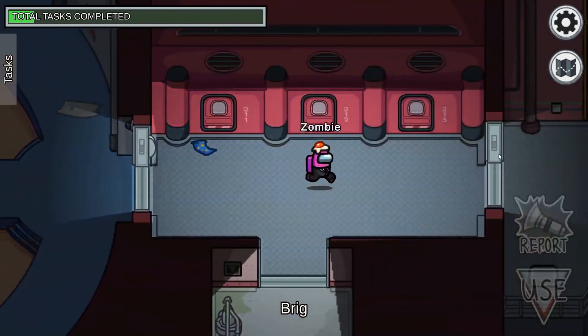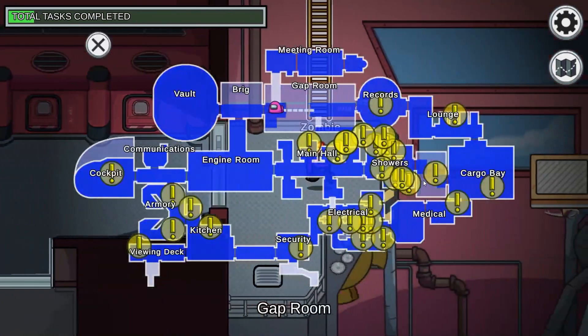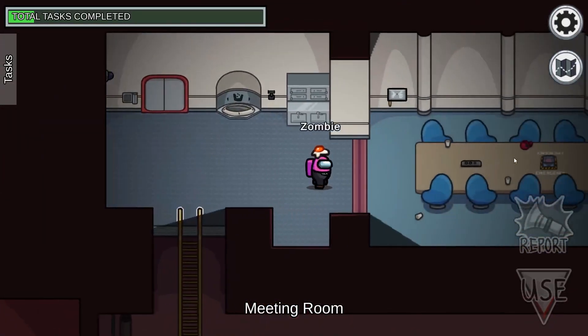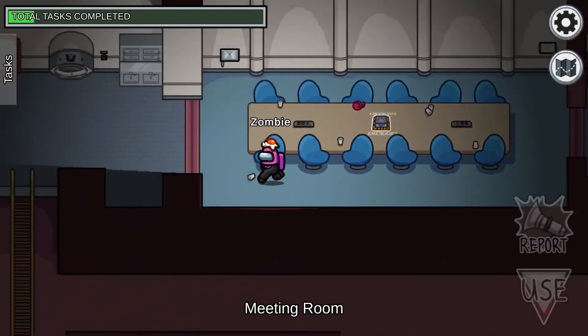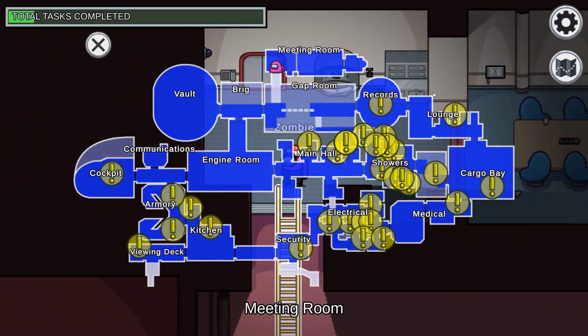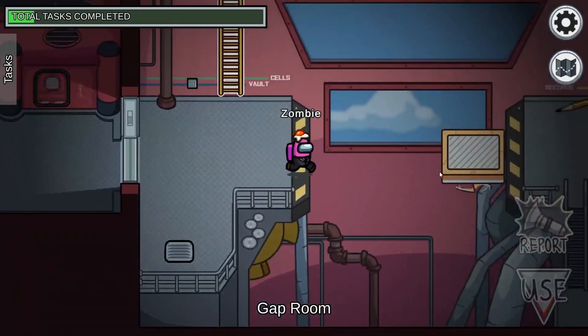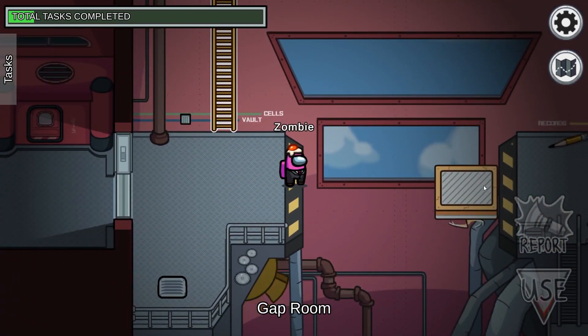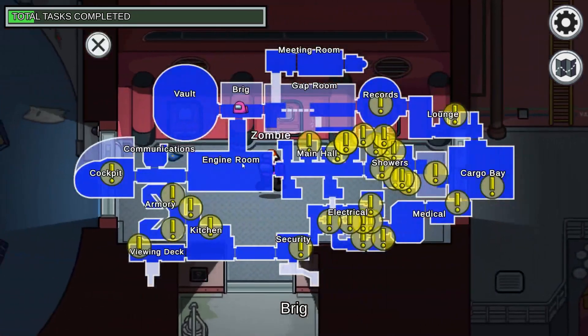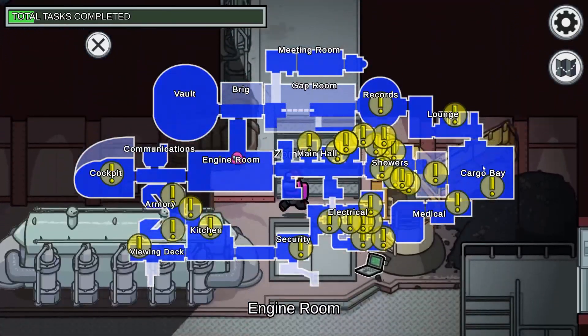We'll head over to Records next, but I'll talk about the Gap Room in the meantime. There's a ladder right here that brings you up to the Meeting Room, so the button is up here. It's really out of the way — it's the only way to get up. This map is ginormous, which I think is actually a pretty massive problem. The Gap Room has a platform so you can traverse from one side to the other, but only if you're on the correct side where the platform is.